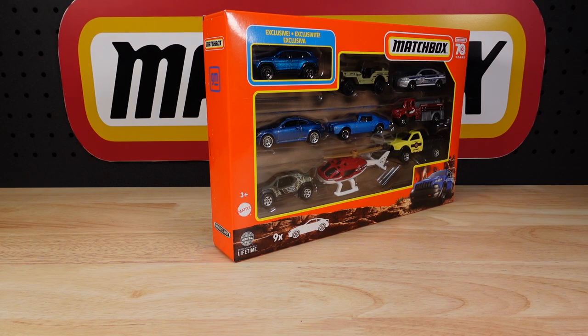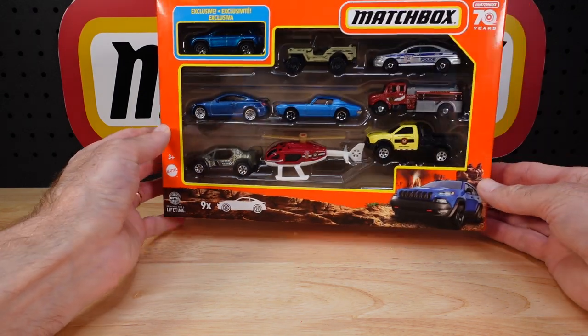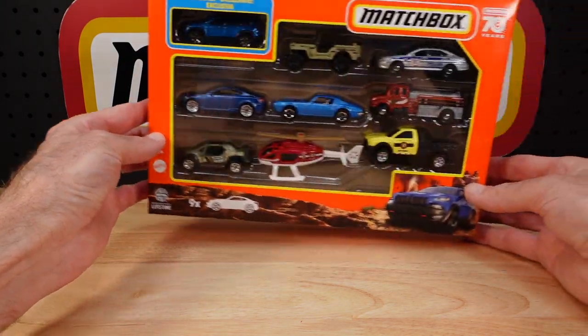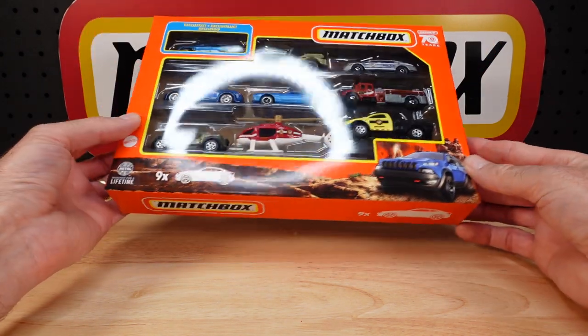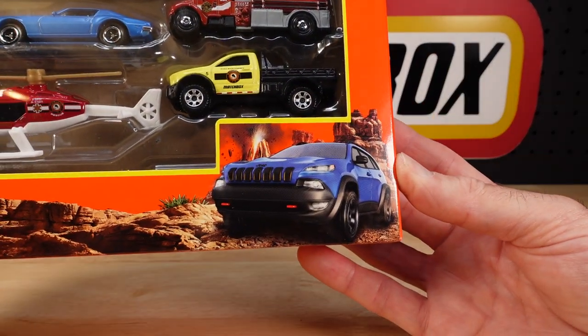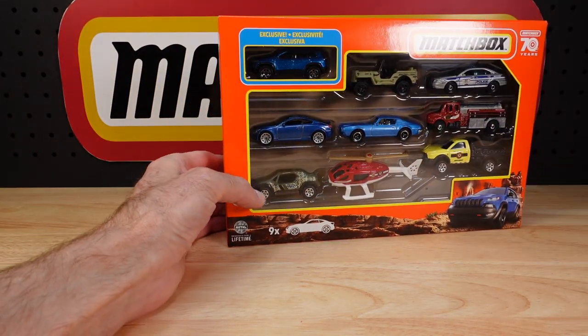Hello everyone! Welcome to Building the Ultimate Matchbox Card Collection. My name is Tyrone. Today I've got a new 9-pack to show you with the exclusive Trailhawk — the Jeep Cherokee Trailhawk. Matchbox 70 years edition, this one. They all are for 2023. There's the card art, looking lovely in blue. And we'll get to the others as we go.